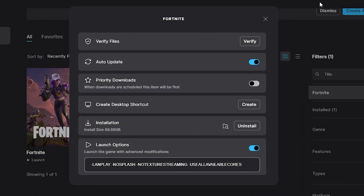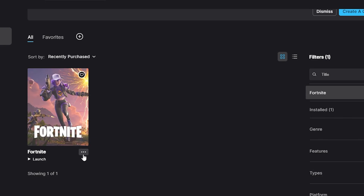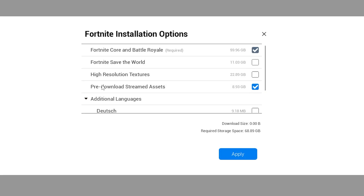Close the directory. Now go back to the Epic Games Launcher, click the three dots on Fortnite again, go to Options, and open the Fortnite Installation options. From here, follow the same settings I'll show you.